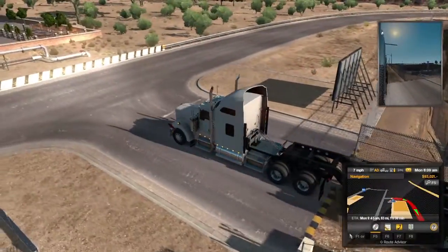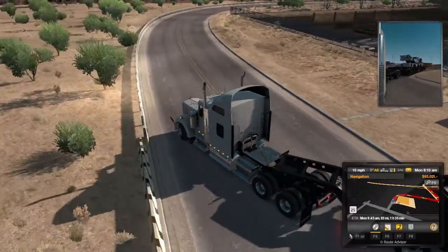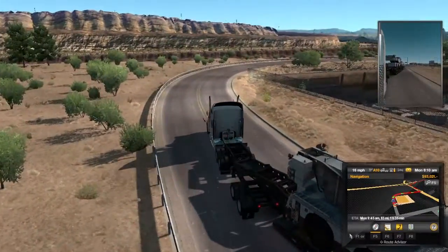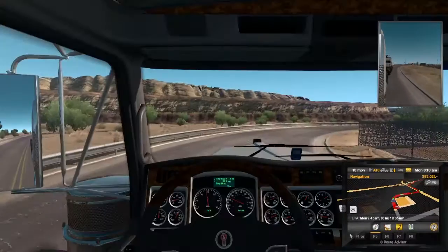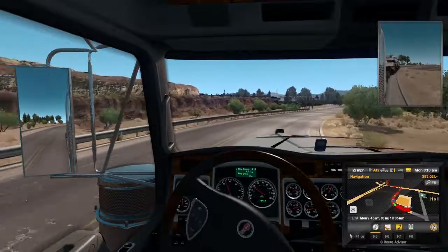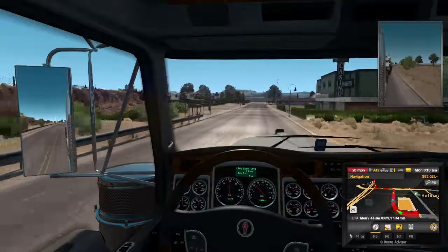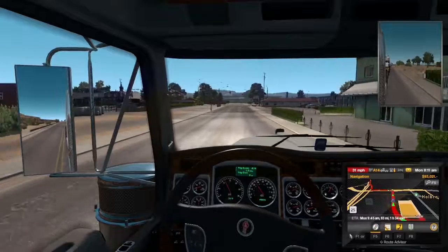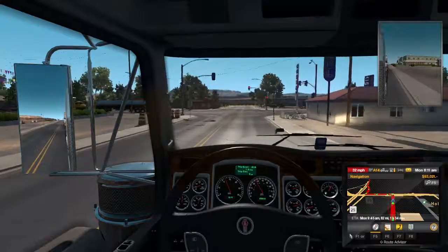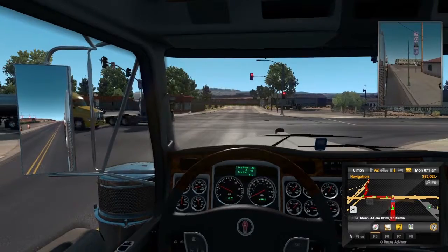We've got to make a right hand turn out of here, turn signal is on. Making sure nobody is coming, we'll be getting over to this other lane, trying to make this blind turn. I can do a little rubbing on the back side, I don't really mind that. Let's jump back inside where it's a little easier to steer. 83 miles now to the destination with this load - I'm hoping to get over a hundred thousand dollars with my load and my drivers bringing in some more income.